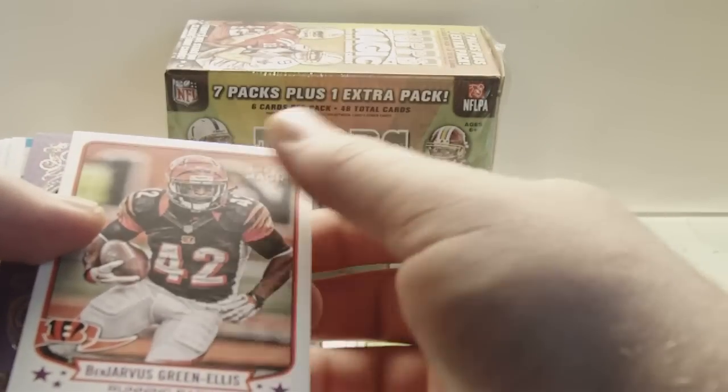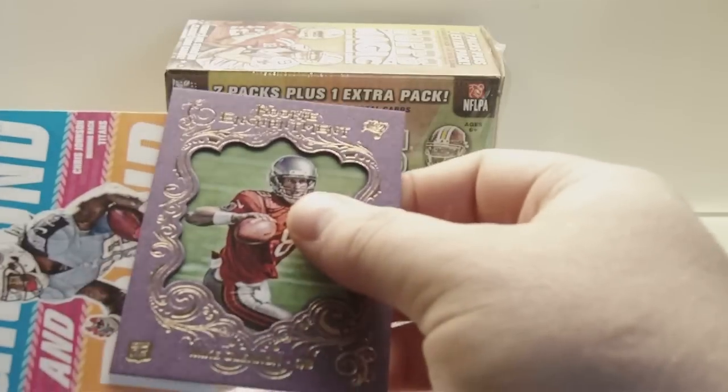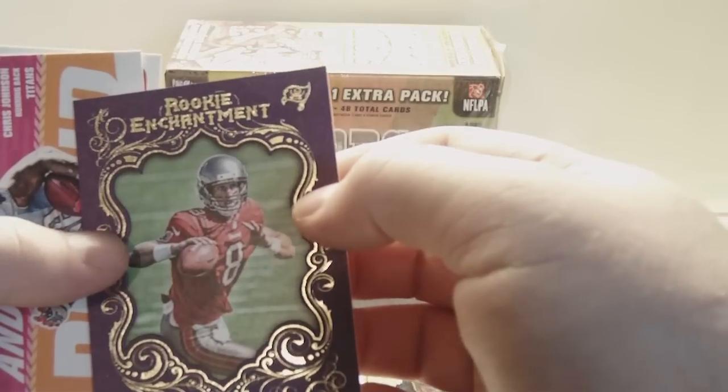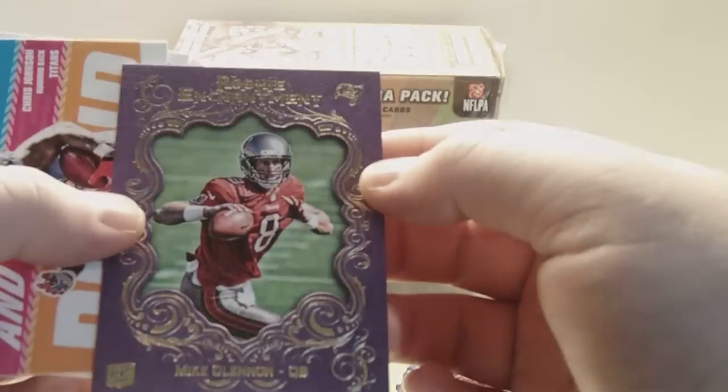Ben Jarvis Green-Ellis. Oh, this is cool — these are the framed cards. Rookie Enchantment — Mike Glennon Rookie, framed. That's pretty nice looking.